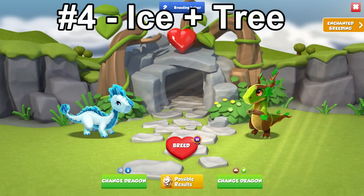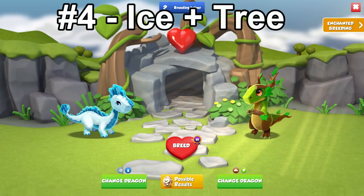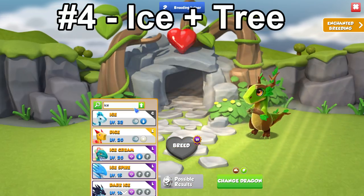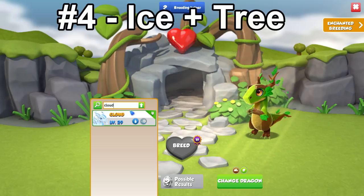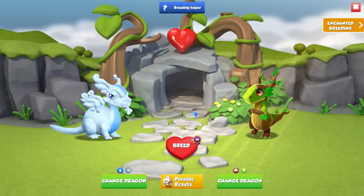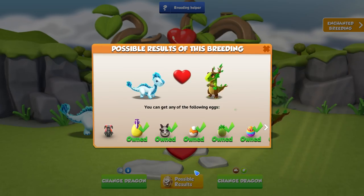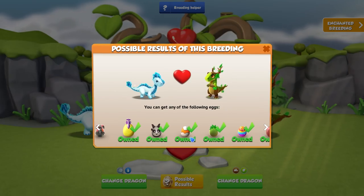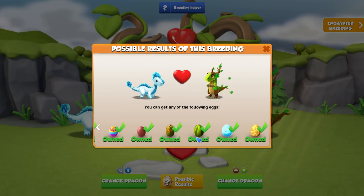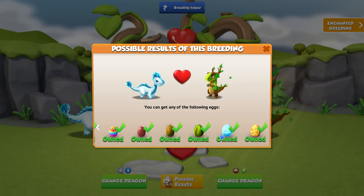Not everyone has even rare dragons to use in their breeding, so for newer players the fourth combination I would suggest is the Ice plus Tree dragons. These are both commons and super easy to breed, but they do have up to ten other possible outcomes. However, most of the breeding times are still below eight hours, so if you don't have the first three combinations available, use this one.